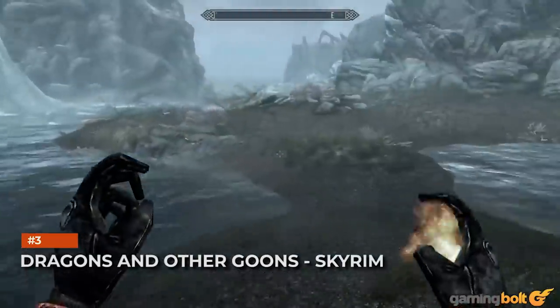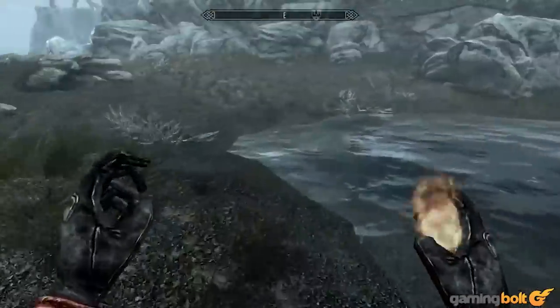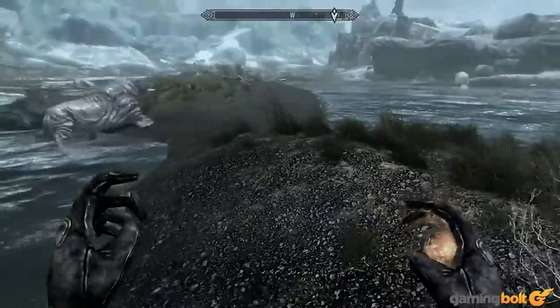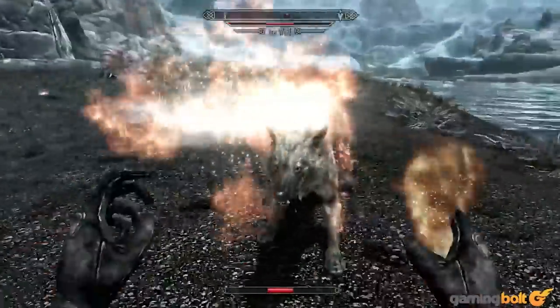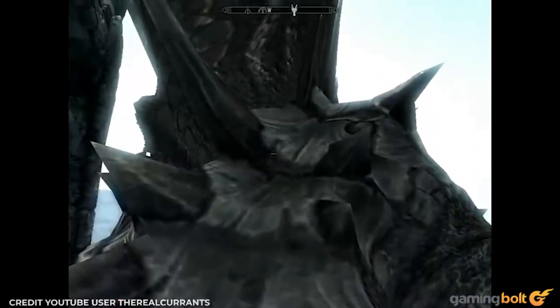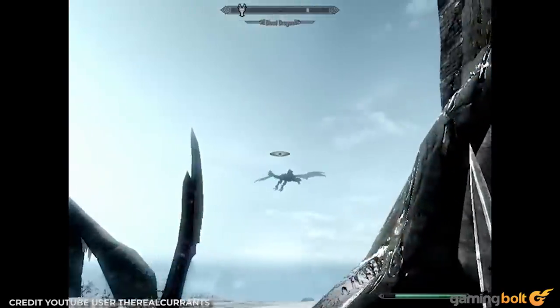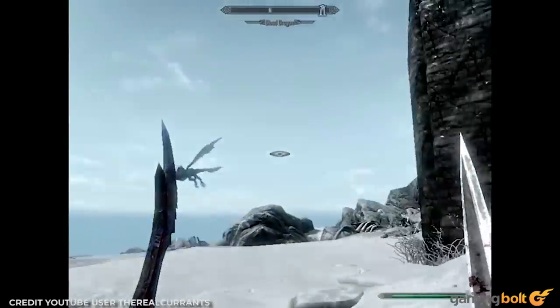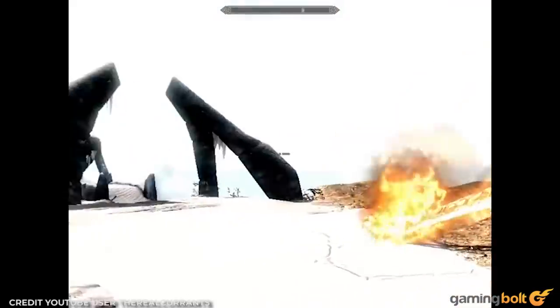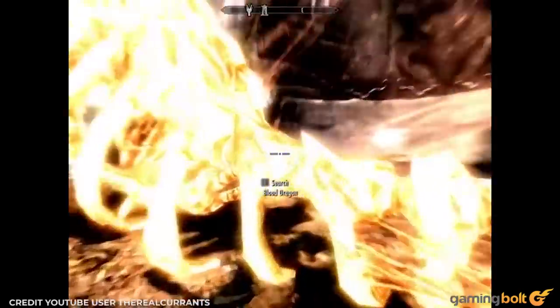Dragons and Other Goons. Skyrim. In a game where the stealth archer build is perhaps the most overpowered, if not the most meme-worthy, Skyrim boasts quite a few ways to kill its bosses from the shadows. Even if you're dealing with dragons, investing in Shadow Warrior — which requires 100 sneak and makes you invisible for a brief time while crouching — combined with lots of dagger-critical damage and a Daedric dagger can make short work of them. Maybe don't try it with Alduin, though.